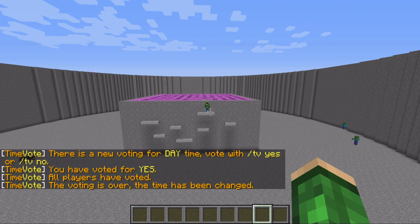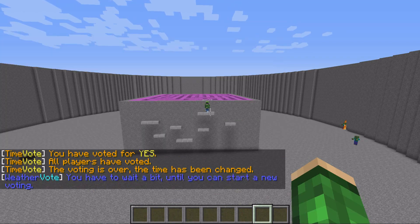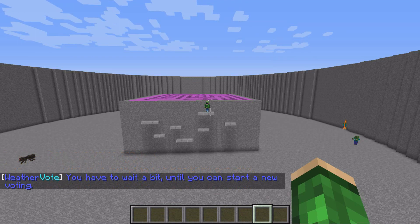It's a really great plugin. It's based on how many players are online and there is a cooldown as well. If I try WeatherVote again, it says you have to wait before starting a new vote, so players can't spam it to keep changing the weather. There's a delay on how often you can do it, and you can edit these settings in the config file.